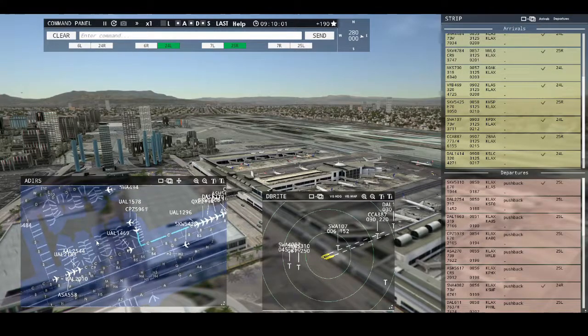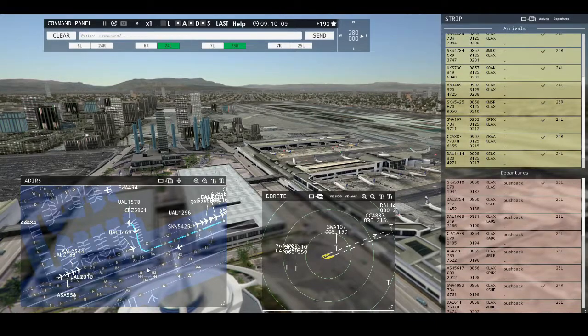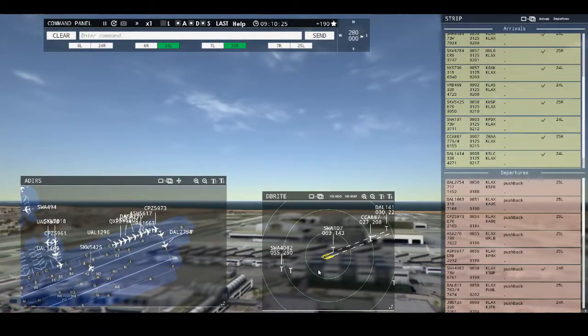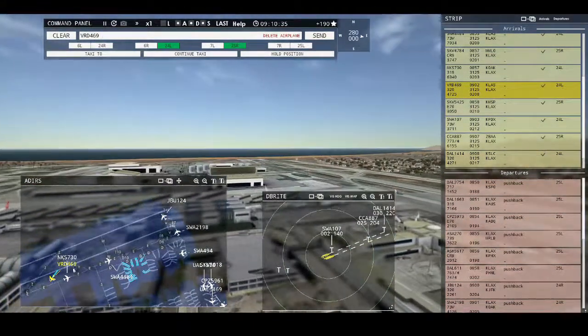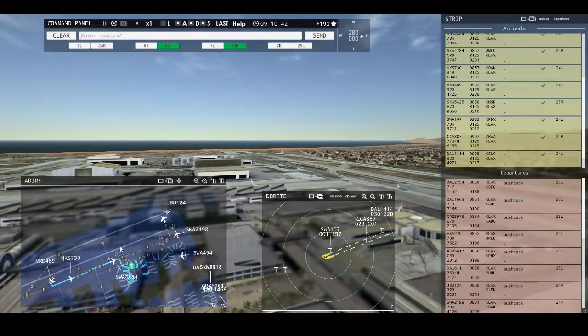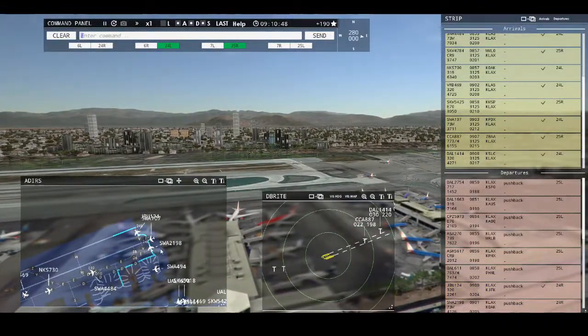Los Angeles Tower, Redwood 1930 with you, runway 25 right. United 1578, pushback approved, expect runway 25 left. Los Angeles Tower, Sky West 5018 requesting push and start. Sky West 5310, contact departure, good day. Southwest 4082, contact departure, good day. Redwood 469, taxi to terminal. JetBlue 124, runway 24 right, cleared for takeoff. Southwest 2198, continue taxi. Southwest 494, pushback approved, expect runway 24 right.